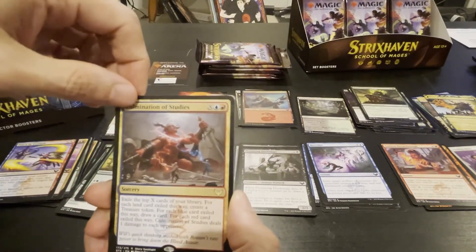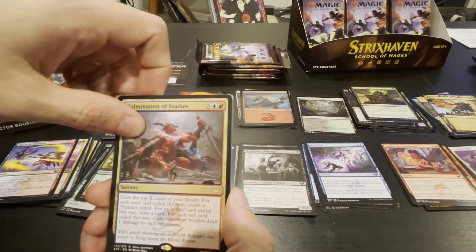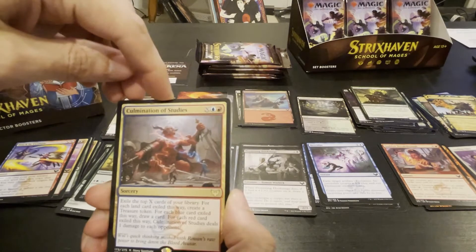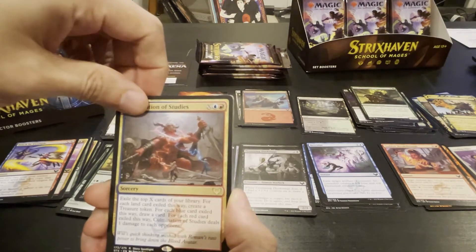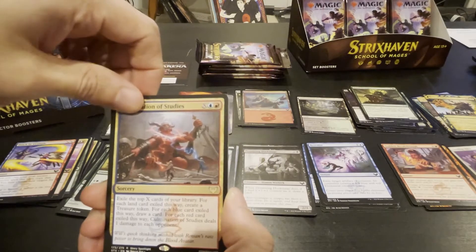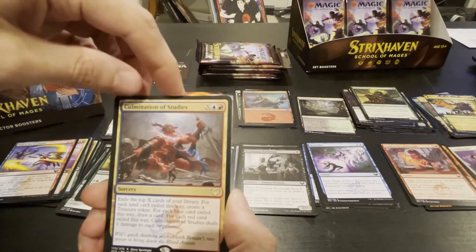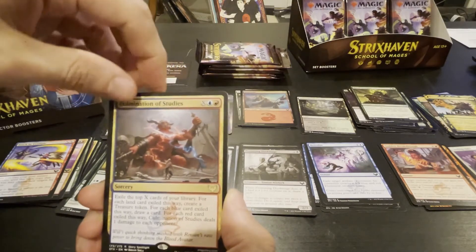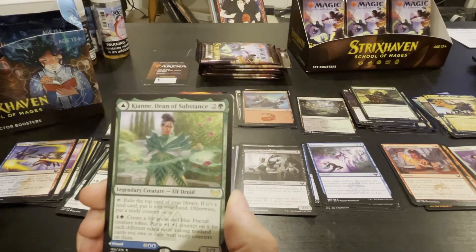Culmination of Studies — interesting. Exile the top X cards of your library. For each land card exiled, create a treasure token. For each blue card exiled, draw a card. For each red card exiled, deal one damage to each opponent. I can see that being pretty damn good if you have a bunch of multicolored cards — you get both effects.